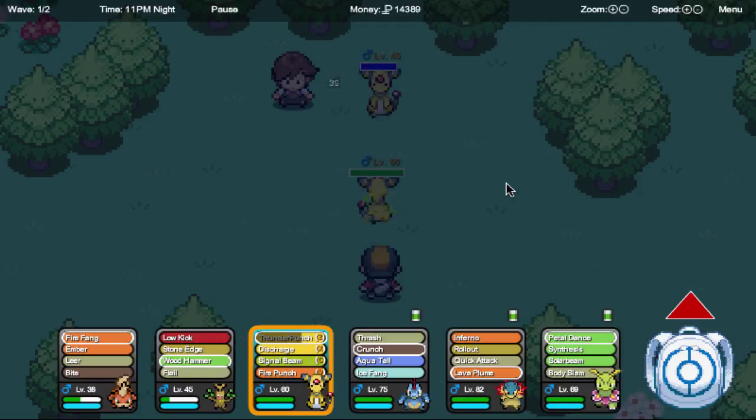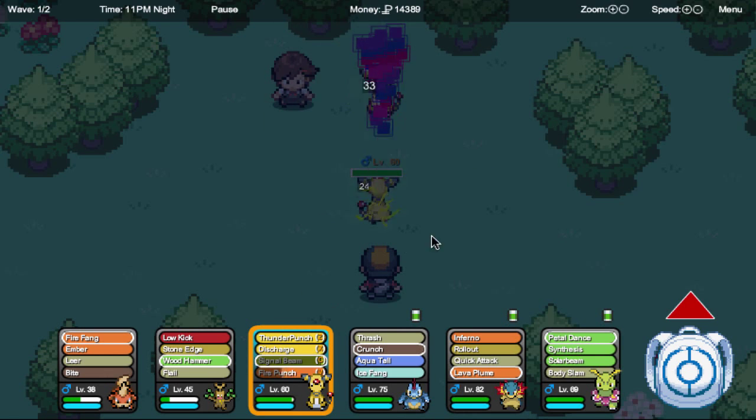Ampharos versus Ampharos — who's the better Ampharos? Fire Punch is probably the best thing here, or maybe Signal Beam. Signal Beam! I don't think I've used that before — that's a pretty good move. Can we please kill this thing today? That would be fantastic.